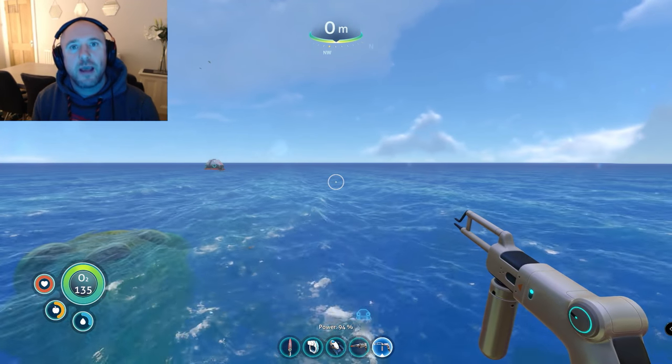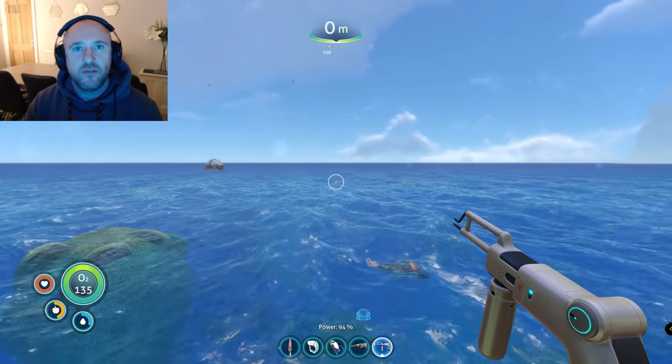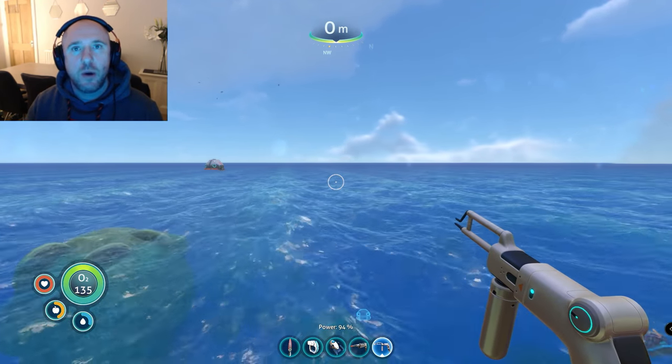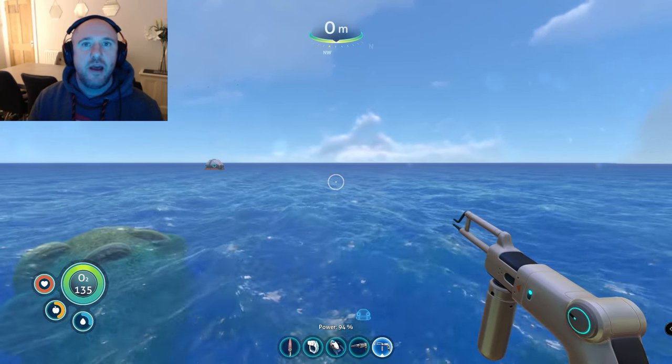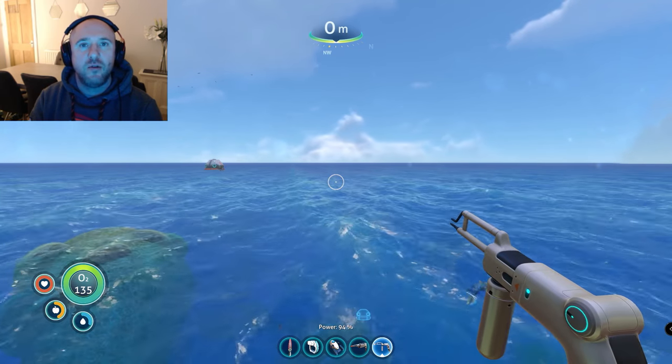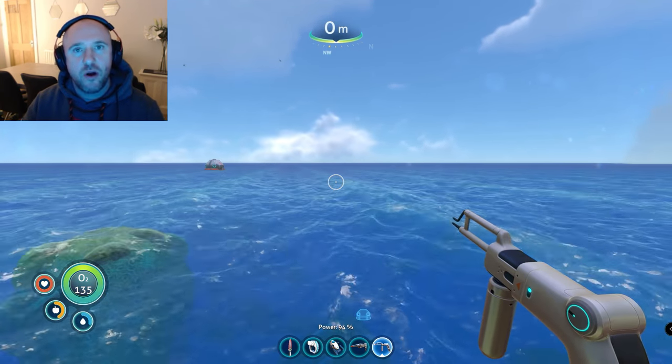Good evening guys, I'm Ben, part of the Chemical Apes team, and welcome again to another Subnautica guide. This one we're going to be looking at getting the power cell charger fragments — a real must-have that allows you to power up those power cells back like new, for the Sea Moth and for the Prawn Suit.